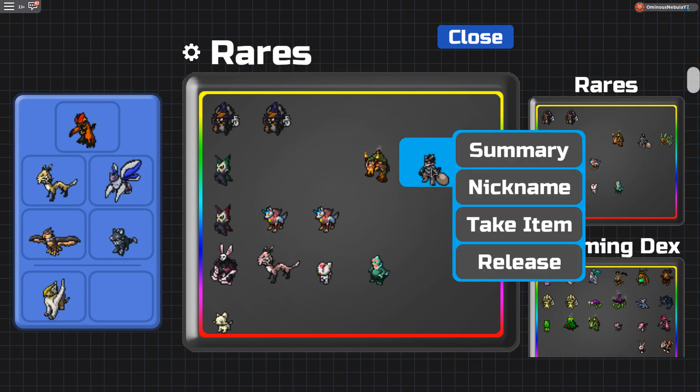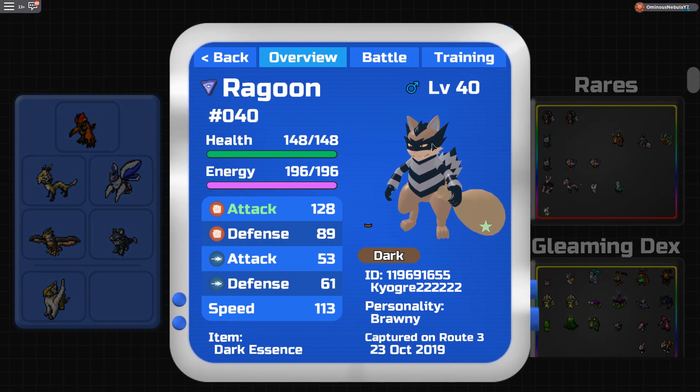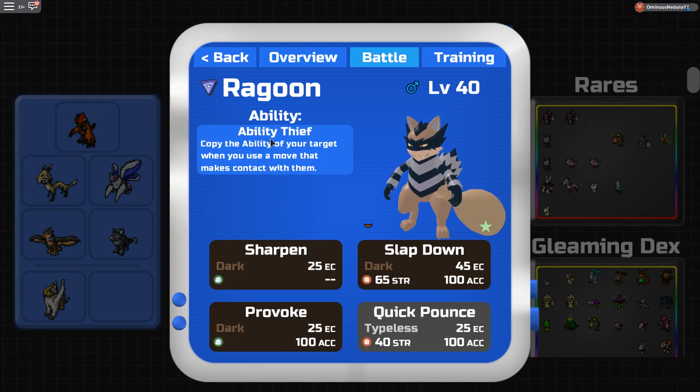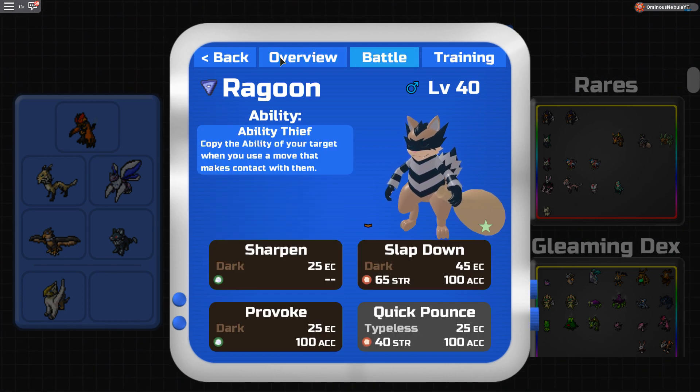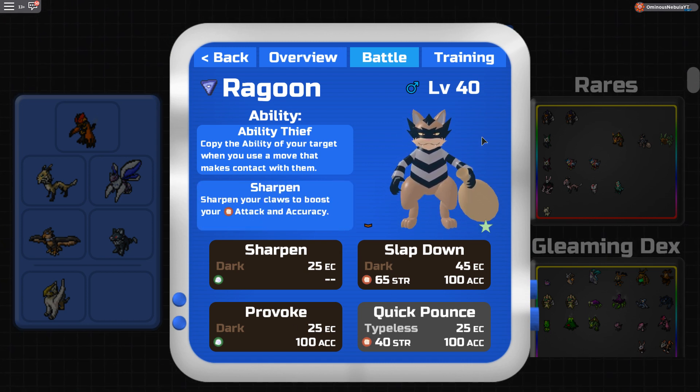Let's get on to Ragoon now. For Ragoon, I run Pure Brawny. You could run Pure Nimble — both are still very viable. I would recommend using Dark Essence on it; it's just the best for getting more damage done. I have Ability Thief. Honestly, I wouldn't use Ragoon if you don't have Ability Thief, but you could still use it if you want. I definitely recommend having the Hidden Ability — it would just be better in general.